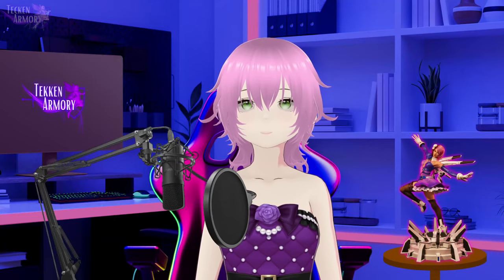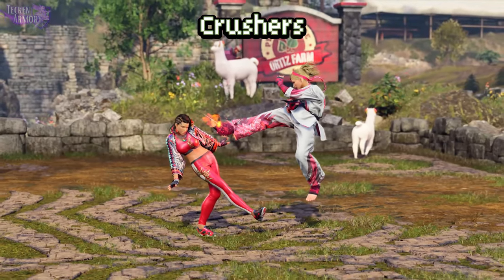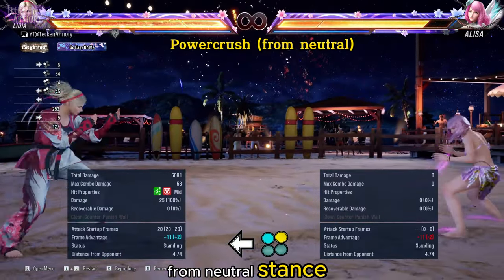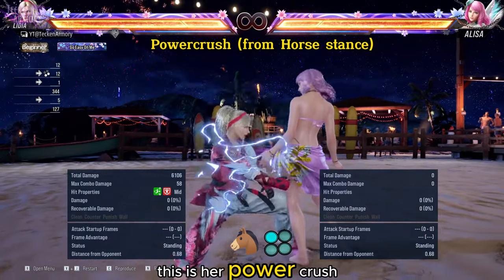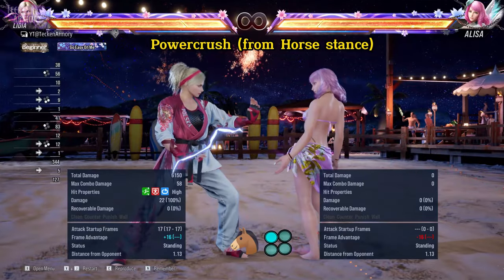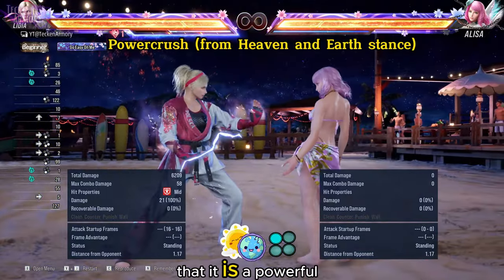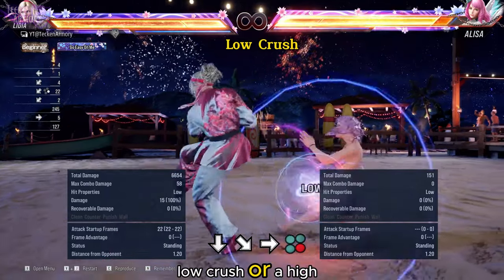Let's check her crushes. This is her power crush from neutral stance. This is her power crush from horse stance — it shifts into stalking wolf stance. This is her power crush from Heaven and Earth stance — it is a powerful launcher. The rest are either a low crush or a high crush.